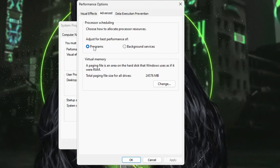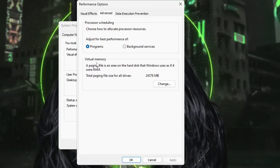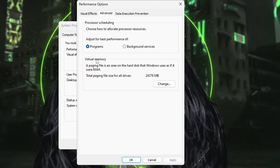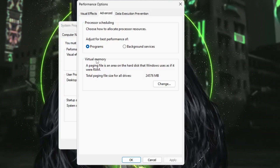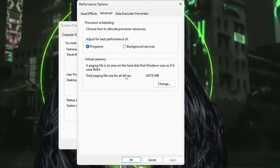From the top menu click on Advanced. Make sure 'Adjust for Best Performance of' is set to Programs and not Background Services. It's also recommended to increase your virtual memory — I've already created a dedicated video on how to increase virtual memory to boost RAM performance, so you can watch that video as well.